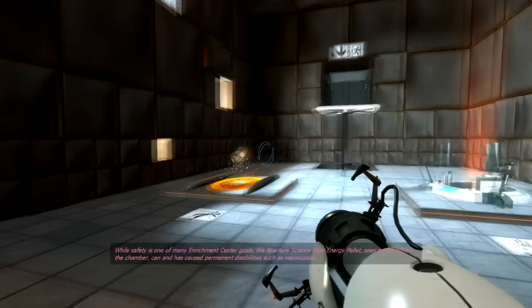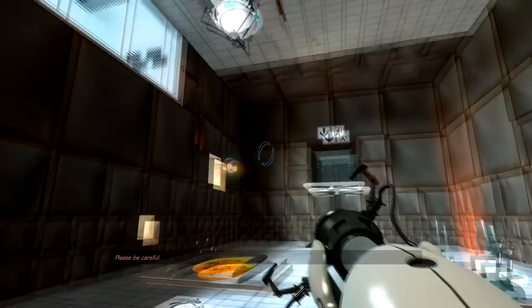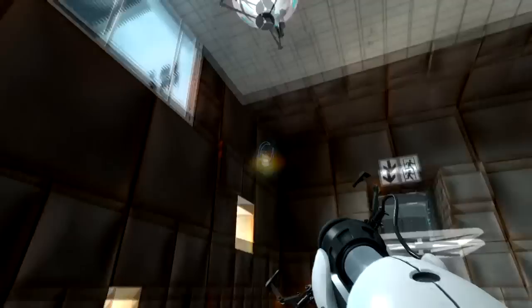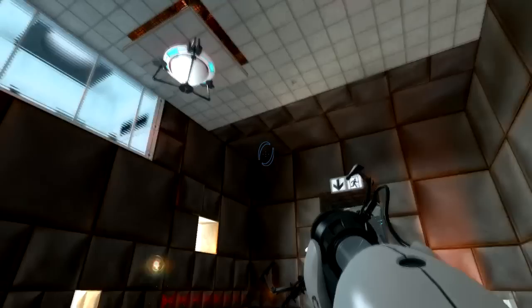Test chamber six! Flood safety is one of many enrichment center goals. The Aperture Science high energy pellet seen to the left of the chamber can and has caused permanent disabilities such as vaporization. Please be careful. Basically you die if you touch it. If you look closely, you'll see that these are the energy balls from Half-Life 2.